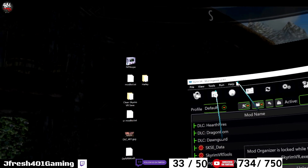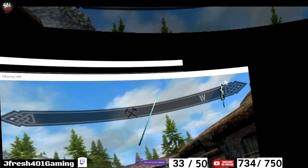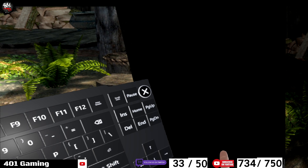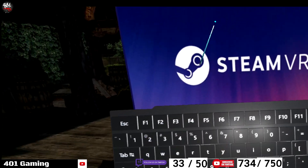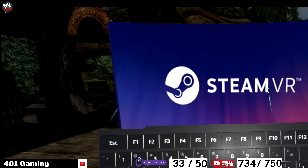If I wanted that to be my main window, I would select that — but I don't. So I want that to be my main window open. We're going to minimize that screen; we don't need that one anymore. So now we're still in Skyrim here. Game's not paused.